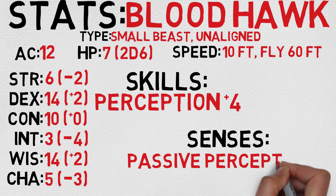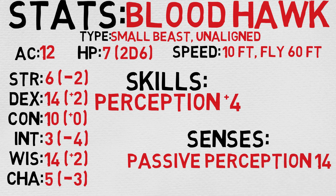Even with a name like the Bloodhawk, there's still not a whole lot to break down here. It's essentially just a better hawk. It's considered to be a small beast that is unaligned, AC of 12, which is marginally better, 7 HP — actually substantially above the vast majority of CR-0s — calculated by rolling 2d6, speed of 10 feet, but a 60-foot fly speed. Like most birds, makes sense.